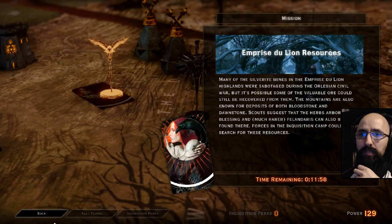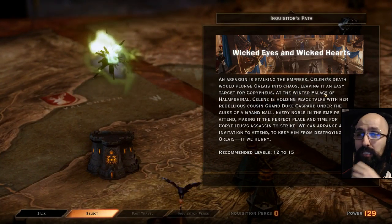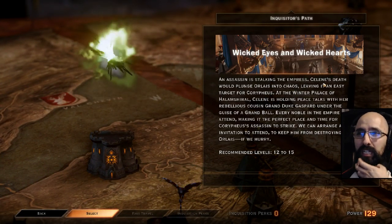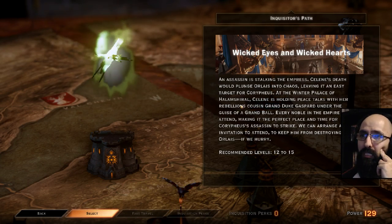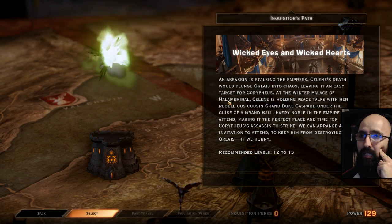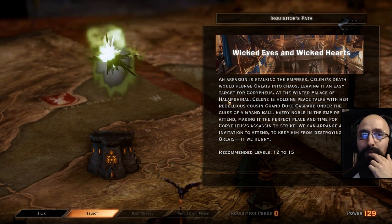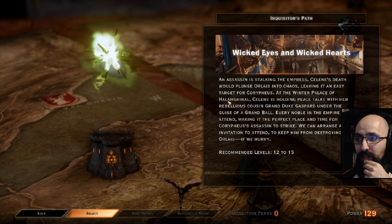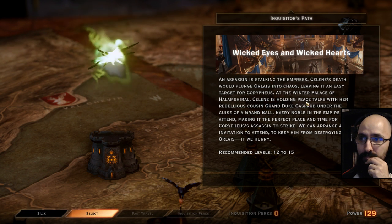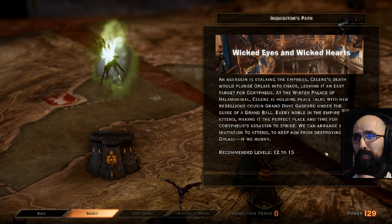An assassin stalking the Empress — Selene's death would plunge Orlais into chaos, leaving it an easy target for Corypheus. At the Winter Palace, Halamshiral. I'm going to take Vivienne — I want to take Solas, damn it. What if I need a warrior? I think it needs to be Vivienne, Solas, and Sarah... hmm. I'm going to regret this.